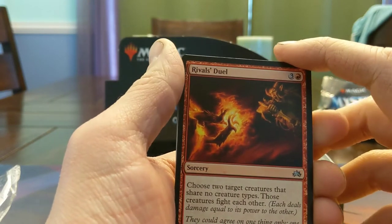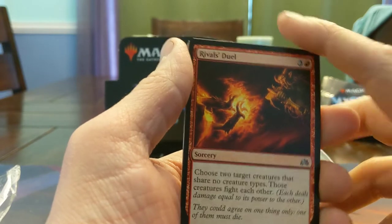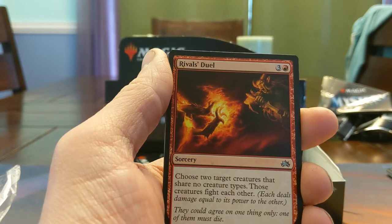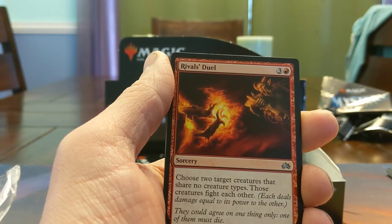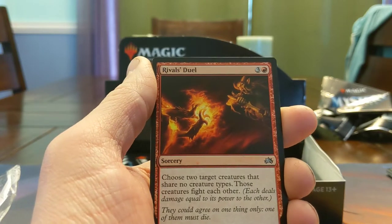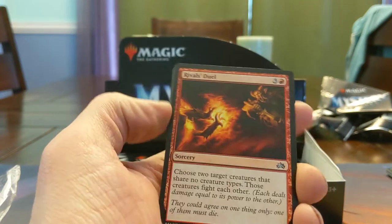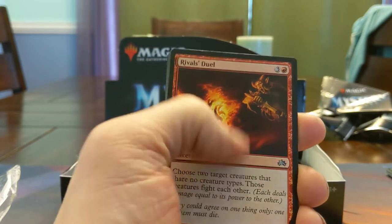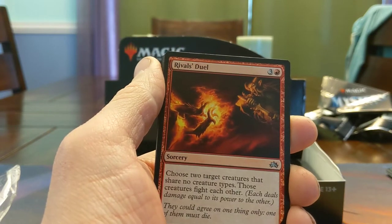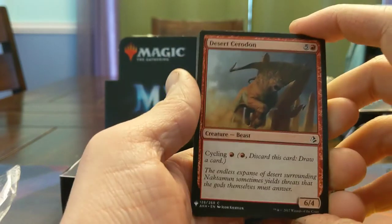Rivals' Duel — choose two target creatures that share no creature types, those creatures fight each other. So if you just have a tribal thing you can pick another creature type and your tribe will just wipe out theirs. As long as they share no creature types and you have the bigger one, you're getting the removal — four mana's a lot though. Desert Cerodon — Cycling, Living End's best friend, this card gets discarded a lot.